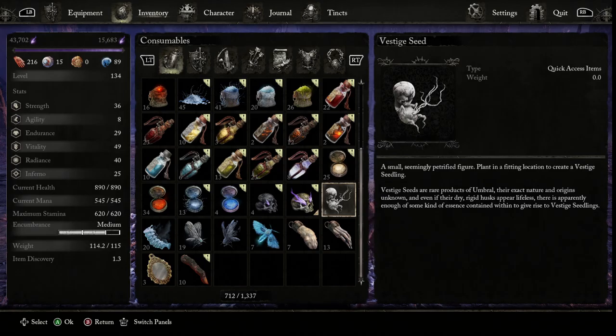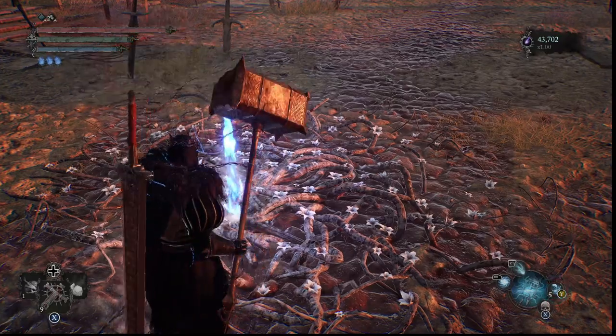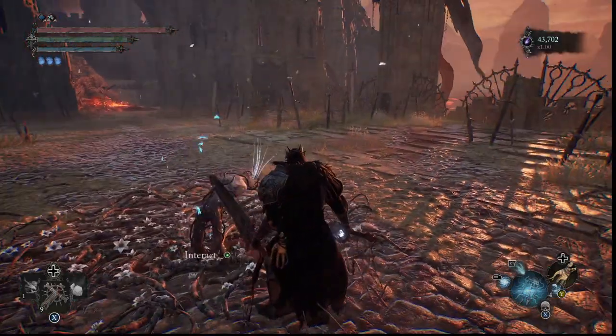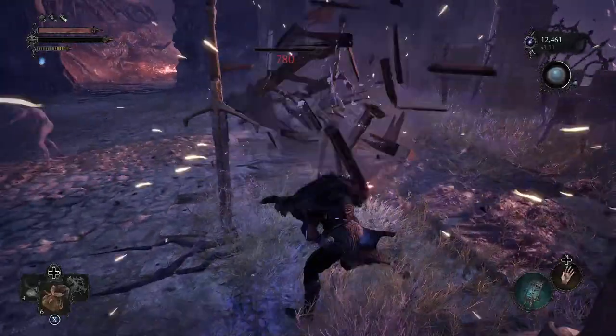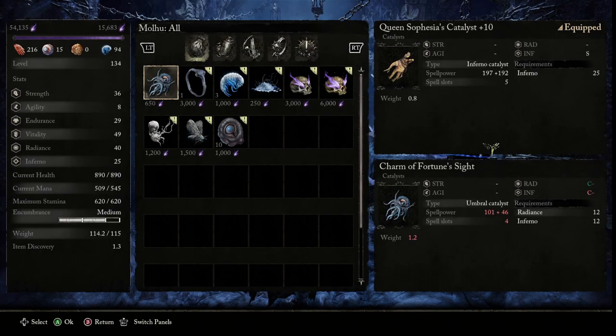Vestige Seeds are capped at 5. They can be used to place temporary bonfires throughout the game, but the game limits you on how many can be active at once — you can only have one active at a time. You can obtain Vestige Seeds three different ways: from defeating a boss, from killing enemies in a room of despair while in umbral, or by purchasing one from an NPC in the main hub area.